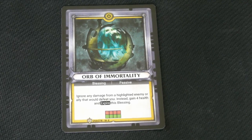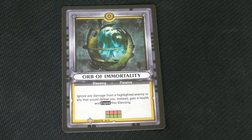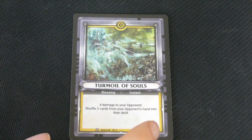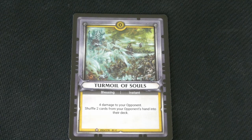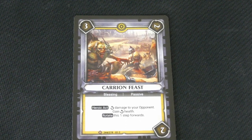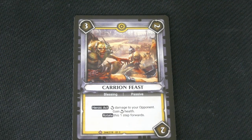It says ignore any damage from a highlighted enemy or ally that would defeat you — instead gain 4 health and expire this Blessing. Turmoil of Souls: 4 damage to your opponent, shuffle 2 cards from your opponent's hand into their deck. This is Carry On Feast — it does have another Heroic Act: deal damage to your opponent, gain that many health, and rotate this one step forward.